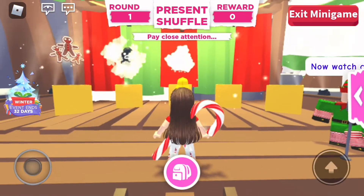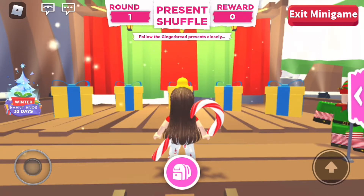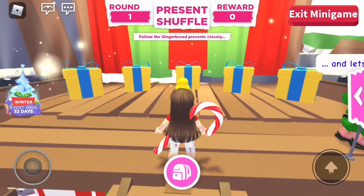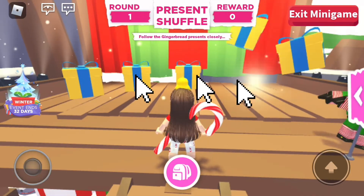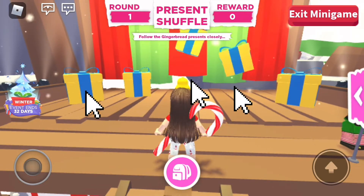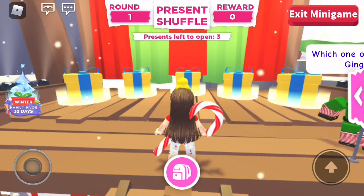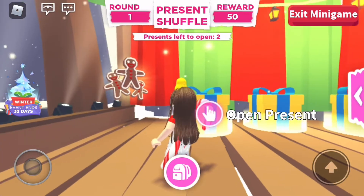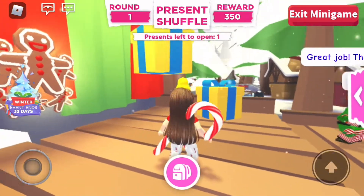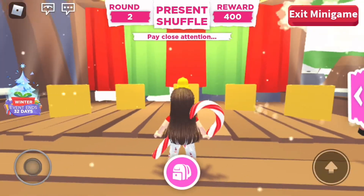For the first trick, take a look at the three boxes that have gingerbread in them. When one of the boxes moves, make sure to point at the three boxes that have the gingerbread. If you do this, you're going to be able to not get the cold. As you guys saw, I got the three boxes right, so now let's go with the next two rounds.